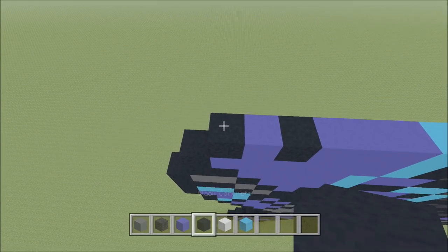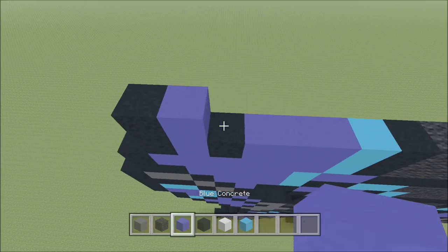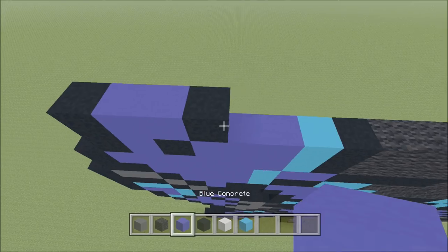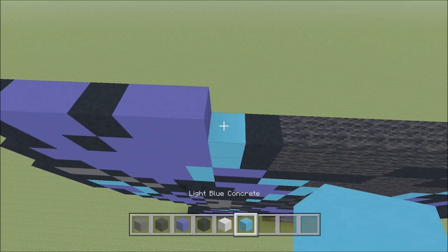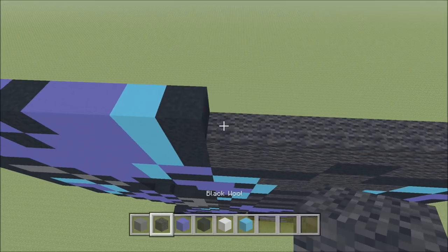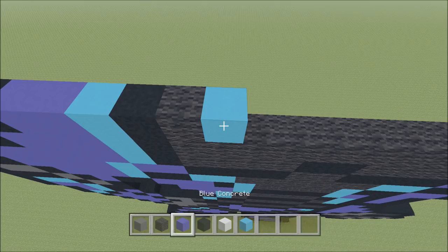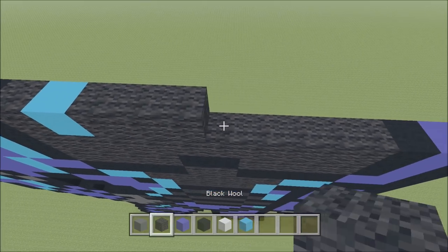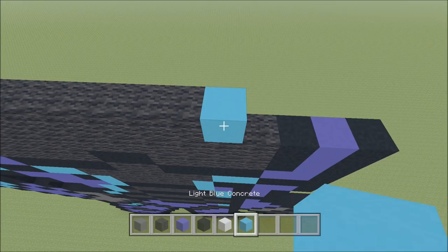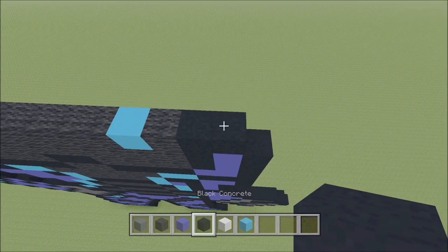Build up here on the left above that black you just placed with a black. To the right of it, add two blue: 1 and 2, and then a black, two blue: 1, 2, a light blue, black, wool, light blue, six of the wool: 1, 2, 3, 4, 5, 6, a light blue, wool, and then two black: 1 and 2.